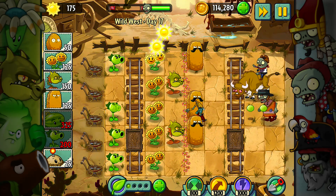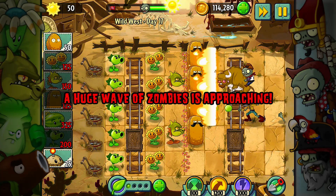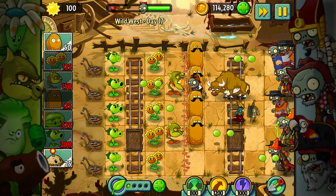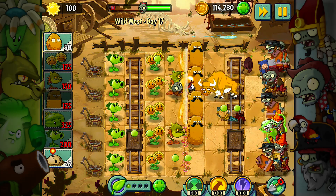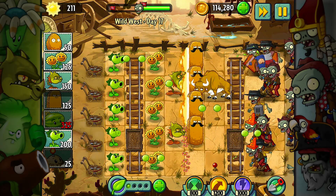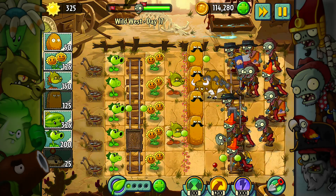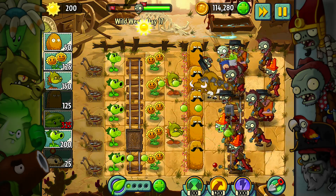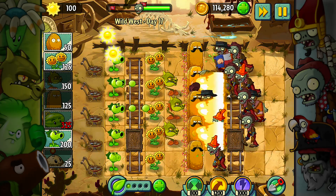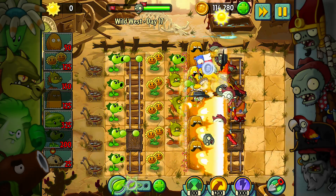That one guy came in the exact wrong lane but I'll have enough time to get this down — just got it down in time. I do need a repeater right there. The imp does not make it over. I need another tall nut at the very bottom lane — these things spawn relatively quickly. There it is, there's my tall nut wall.